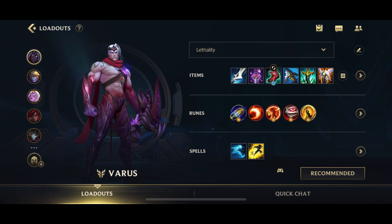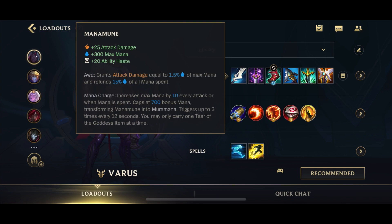Lethality Varus is pretty simple. You want to start off with a Manamune — this is going to give you mana, ability haste, as well as attack damage. When you evolve it to Muramana, it's going to give your attacks as well as your abilities bonus damage. This works mainly on your Q, which is the main point of Lethality Varus.